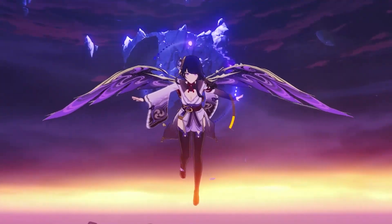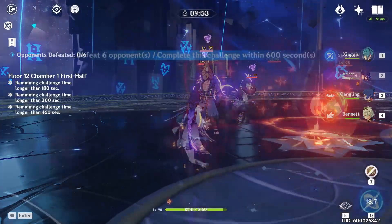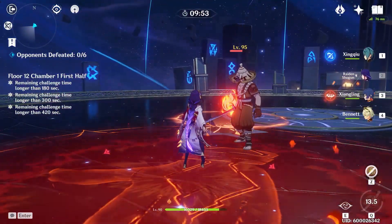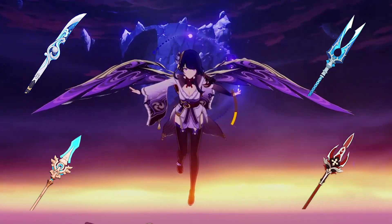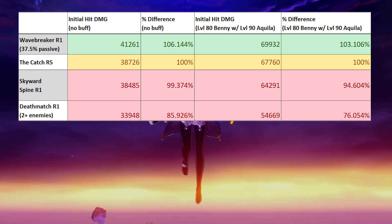To start out with Raiden, I just recorded her big slash at the start of her elemental burst for each weapon, both under the circumstances of having no buffs and under the circumstances of having Bennett's attack buff. The 4 weapons I was able to hand test myself were Wavebreaker's Fin, the Catch, Skyward Spine, and Deathmatch. The results were then laid out in an Excel table with both the raw numbers and the percentage difference using the Catch as our baseline.